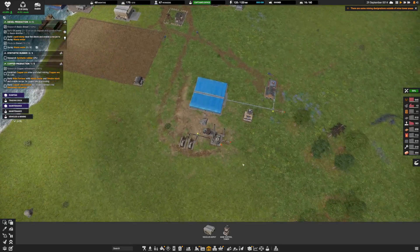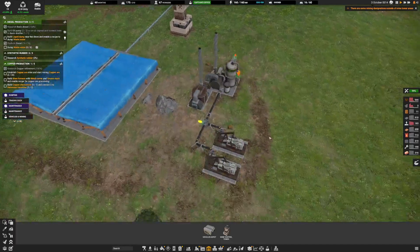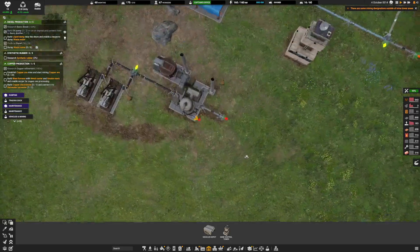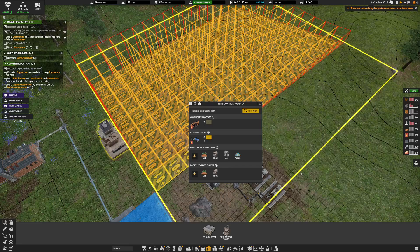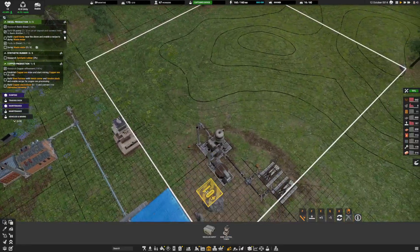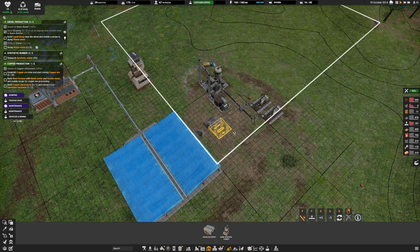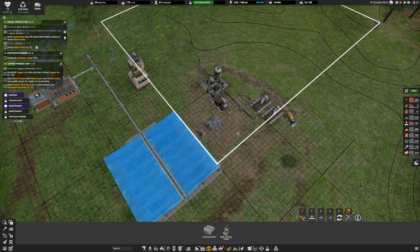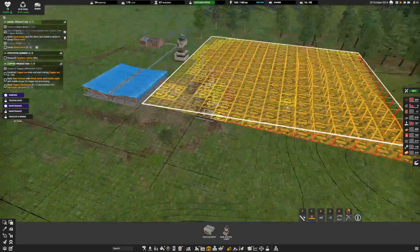A couple more trucks. And this way we can actually build somewhere and offload all this. We don't want to go down like that. I'm going to clear this and redo it. Okay, that goes up — there we go. I just want this flat, like that. So that will flatten all the terrain.